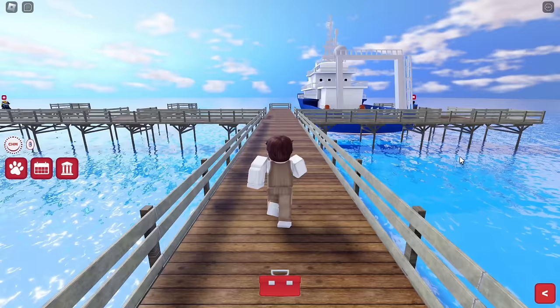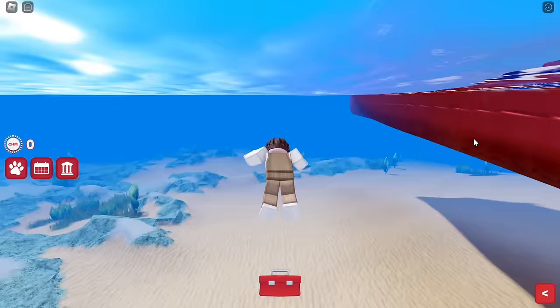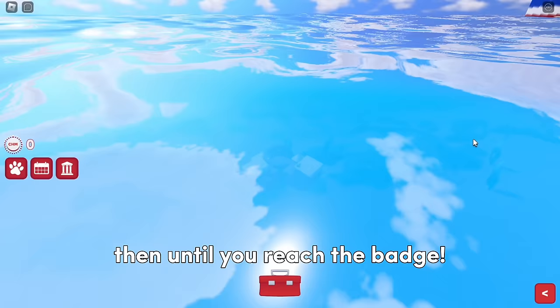Walk straight ahead and jump into the water. Then swim for as many seconds as possible until you reach the badge.